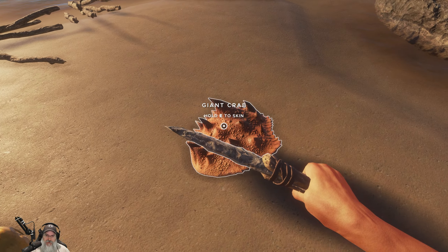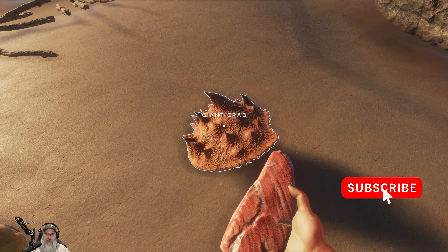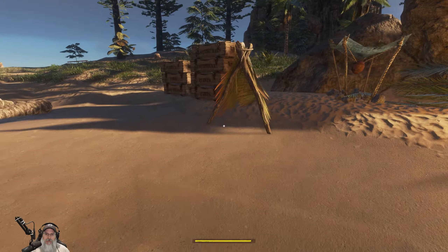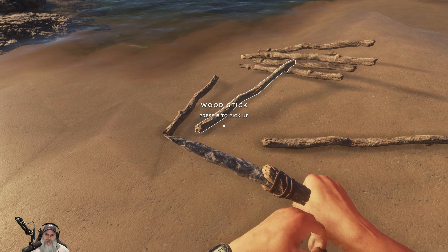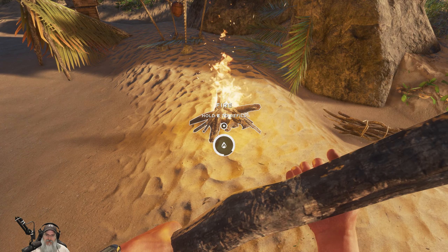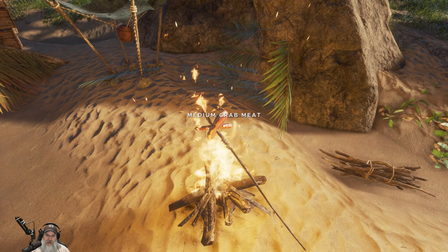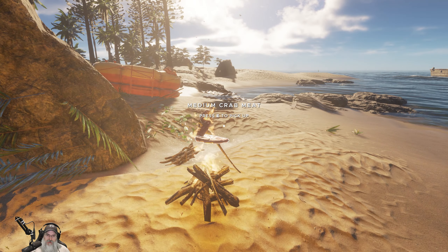Let's go ahead and get some more food on the fire just so it's ready to go for us later on. Then we're going to go hit the last couple of wrecks around here and hopefully find some more buoys. Let's grab a couple more pieces of wood here, stoke the fire, grab this, stick it on there, drop the other one, pick it up, stick it right here. There, it should stay there.